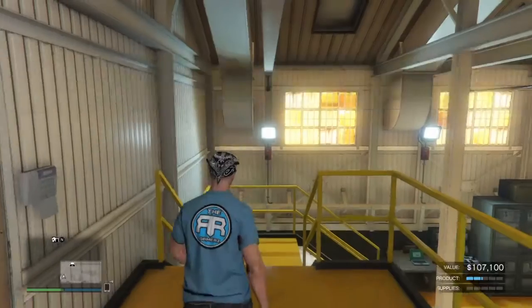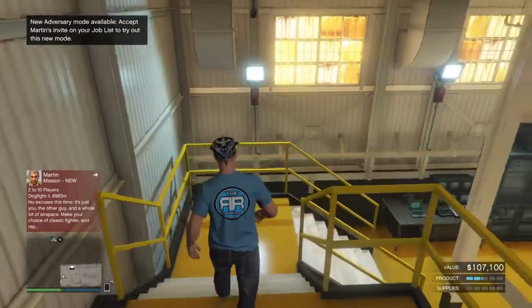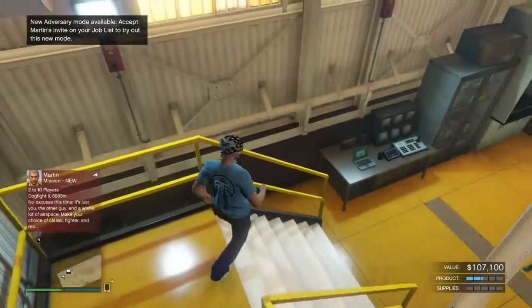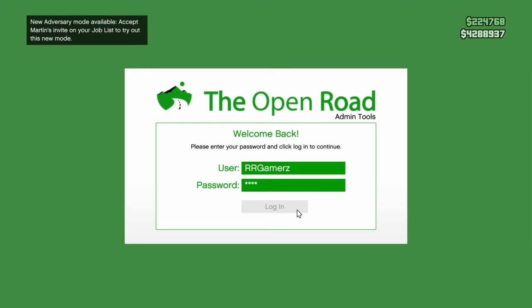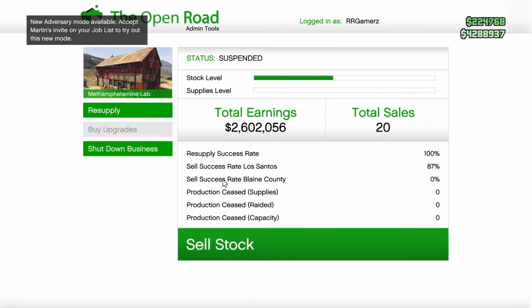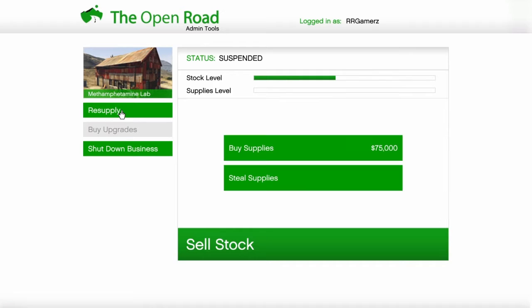I basically do the same thing as in the bunker — I go in and check the computer, checking to see what product I have available. I have two and a quarter bars of product, which equals out to about $107,000.